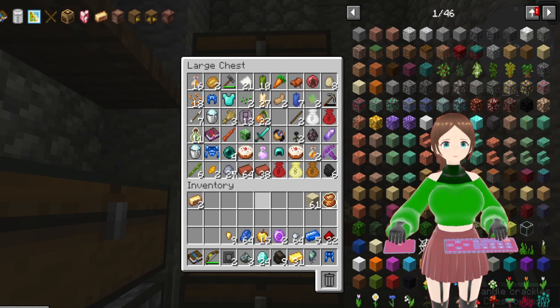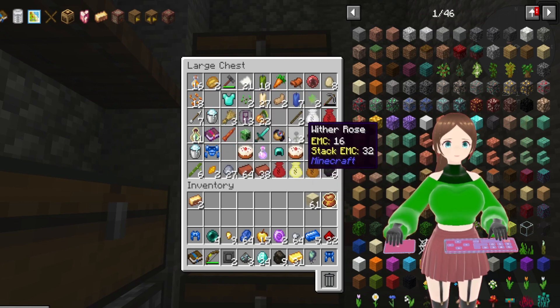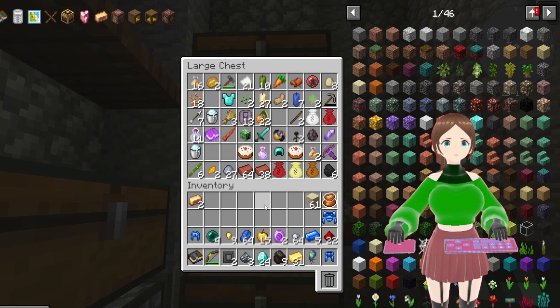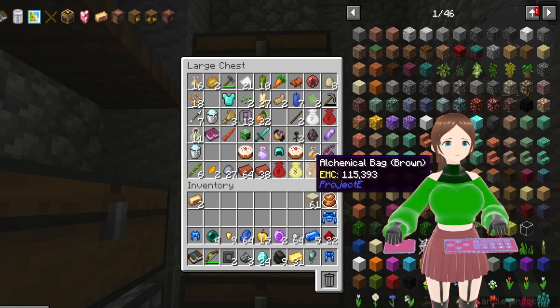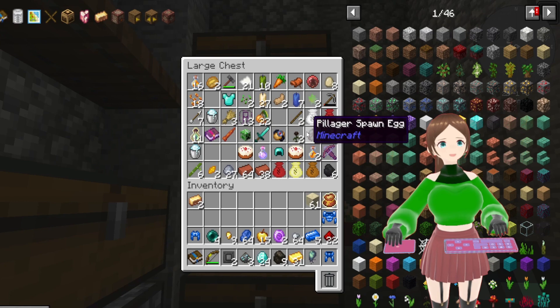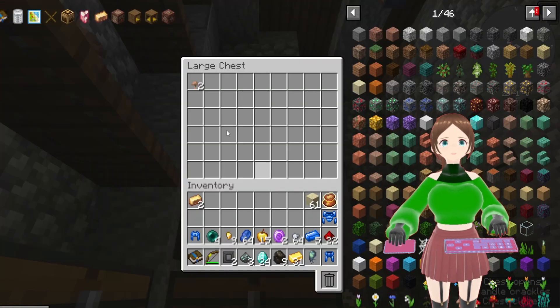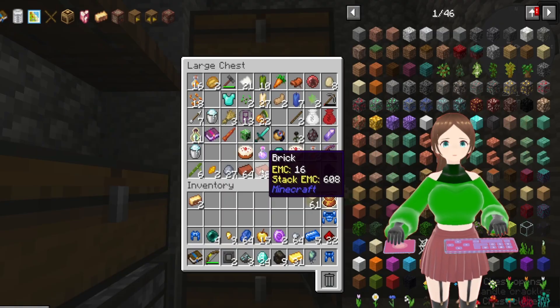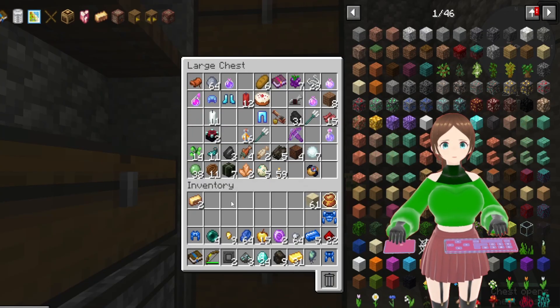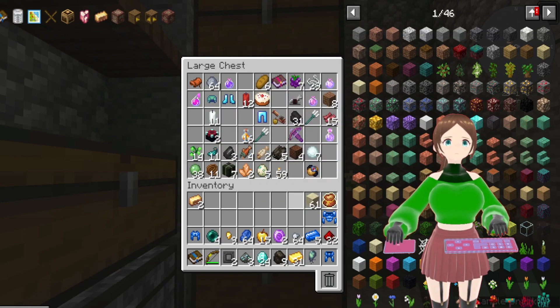I put enderpearls in here. I might take the Manasteel armor, to be honest, because Manasteel is pretty good. I also got quite a few alchemical bags from the chest, which will be fun to explore when I eventually get into Project E. I also got a Pillager spawn egg, some mushrooms, and two enchantment tables. I don't know why I picked up the second one — I just did.